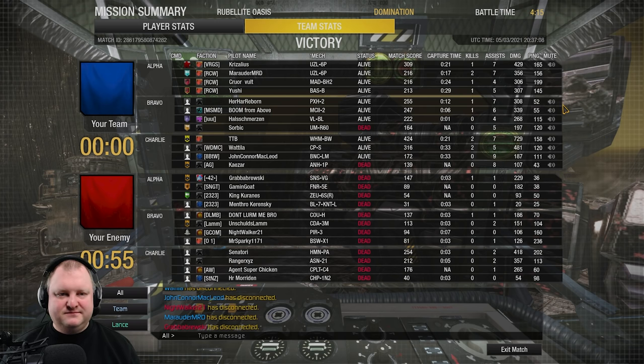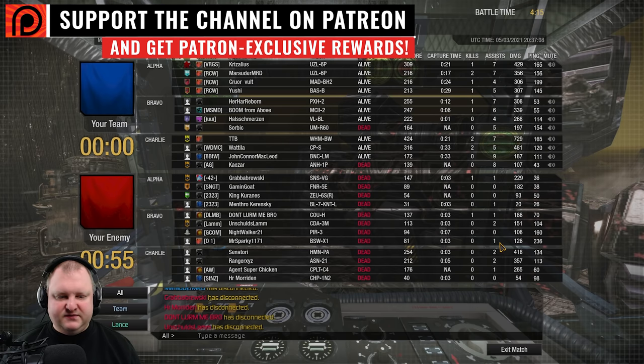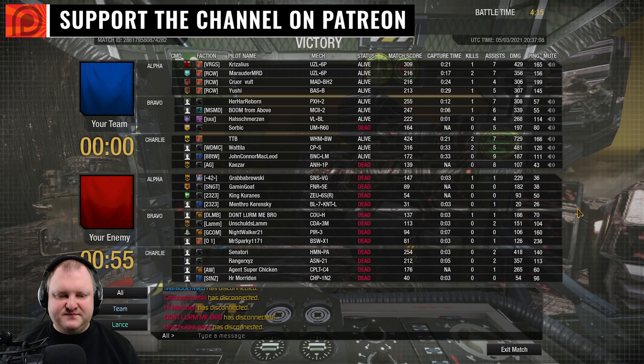Two killing blows, 729 damage done, basically no damage taken, seven components destroyed. Not bad — top damage in the match, 424 match score, I can live with that. Slow mech, good damage. Both the Uzziels did good, the Cyclops did well on my team. Enemy team was mostly the Huntsman and the Assassin doing something — the rest spent too much time running around, not enough time shooting. Cheers.